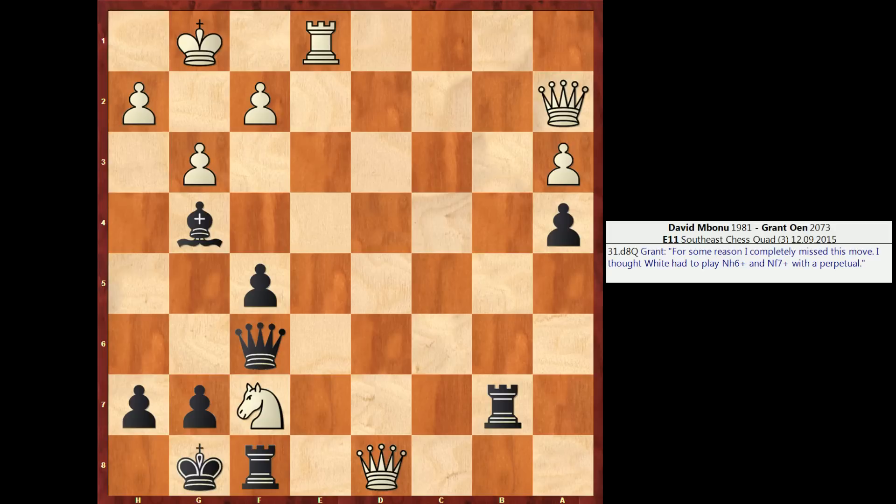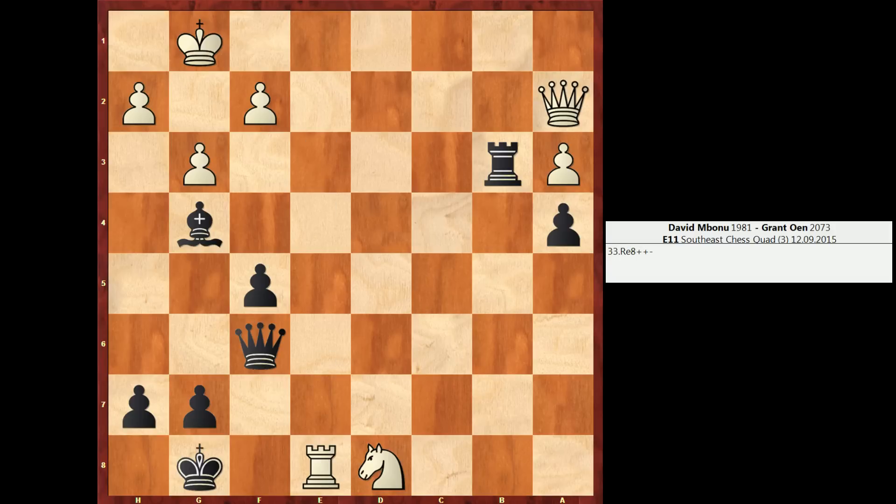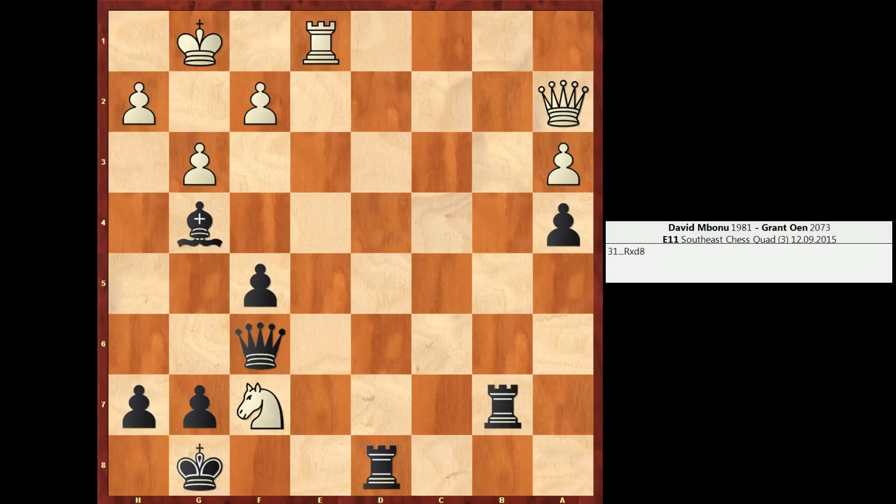So d8 equals queen. Here, if black takes on d8, they're going to meet a swift demise. There is knight takes d8 check. And after, say, rook b3 blocking the check, white has rook e8. So again, black is going to be done in by the back rank weakness. So after white queens, Grant found out he cannot take that queen. So he played queen takes f7. However, in return for the material, black does have an extra rook and a bishop, so it's not completely over.